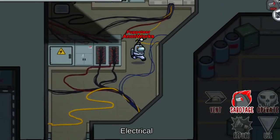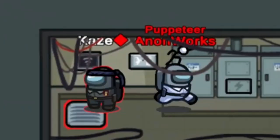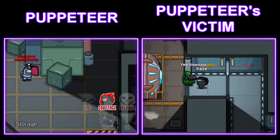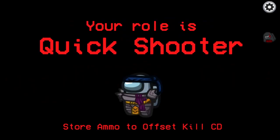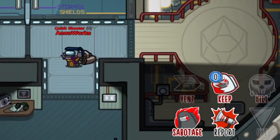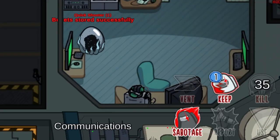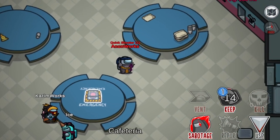The Puppeteer is an impostor who can manipulate someone like a puppet. That puppet will have a red diamond mark after his name, and will kill whoever comes close to him — kind of good for framing other players as an impostor. Quick Shooter is an impostor that has an ability to store bullets that can offset the kill cooldown after each successful kill. To store a bullet, he needs to shapeshift while his kill is not on cooldown. This will reset his kill cooldown, but will store a bullet.